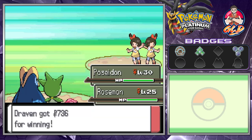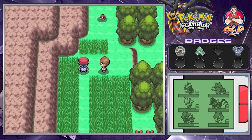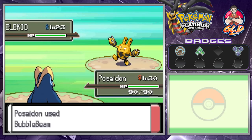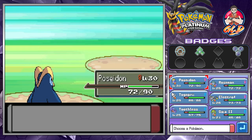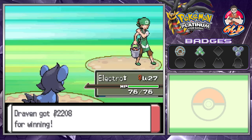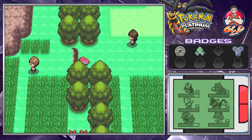We win that battle. Another trainer wants a piece of the champ — they have an Elekid and baby Pokemon are a big emphasis here. Togefree has grown to level 29. Here comes a Hippini, so let's go with Electrostar and use Spark. Electrostar grows to level 27, and we found ourselves a Super Repel.